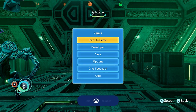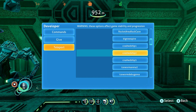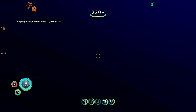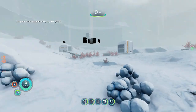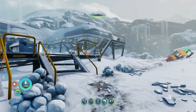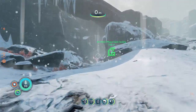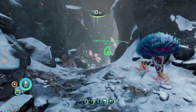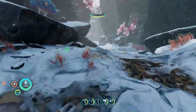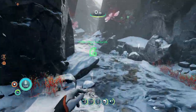Now we can teleport again — open the developer menu with L Bumper and R Bumper, go to Teleport, and go to Outpost Zero. That brings us over to this base. Look for the green icon and walk towards it — follow this path. We're actually going to be completing the game here. This is the end of the game and we're going to get our last achievement. Keep following the path until we get to the marker.